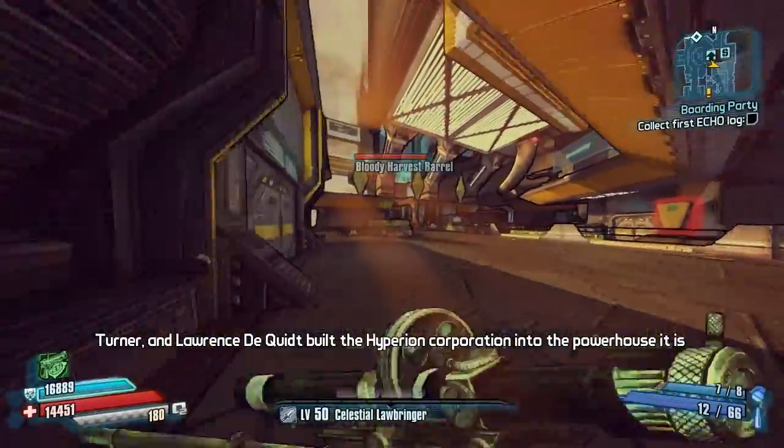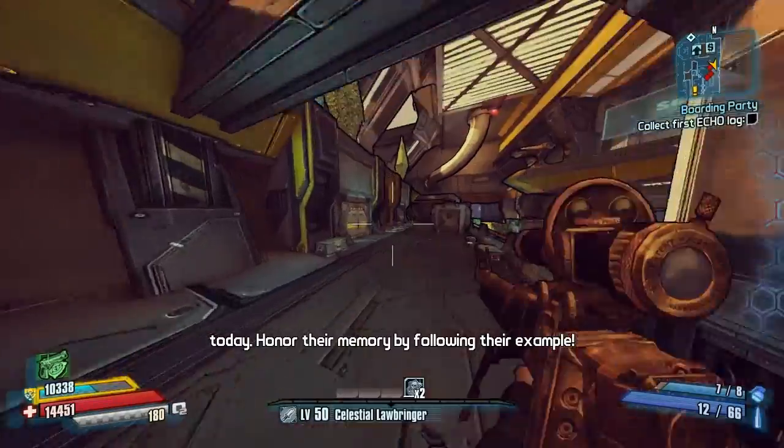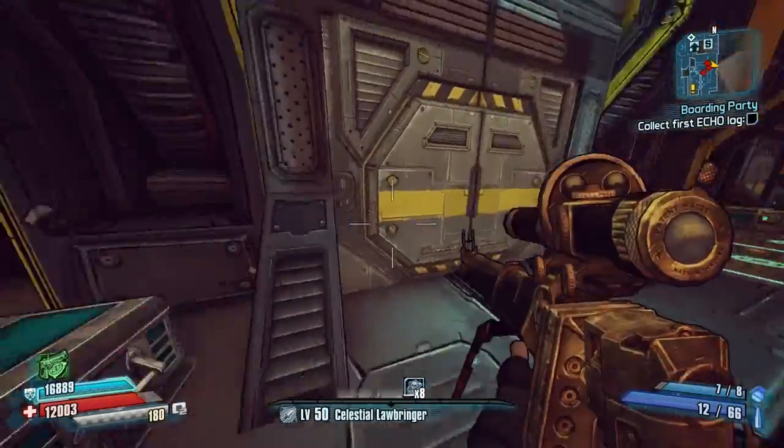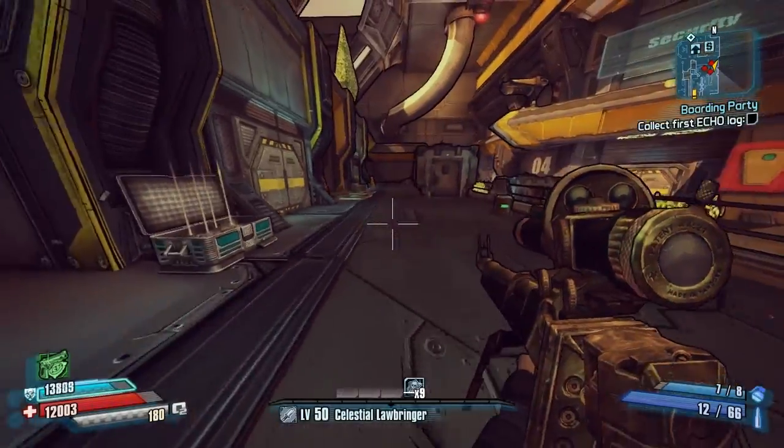The Akak is a rare drop from Corporal Bob in the Hyperion Hub of Heroism map. This boss is farmable, so you do not need to alt-F4, dashboard, or anything like that — you can just save and quit and repeat as often as you like.